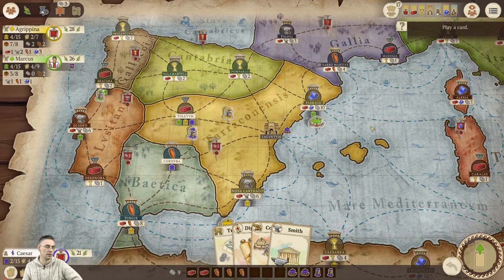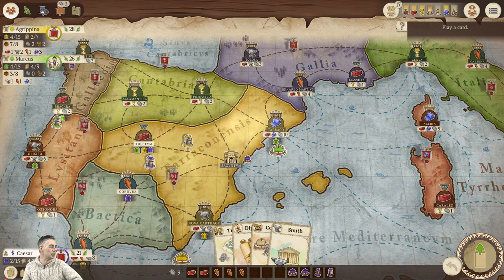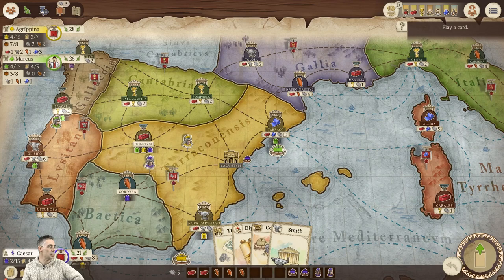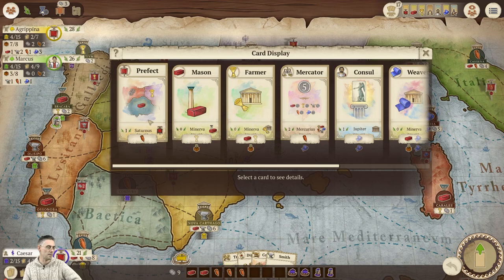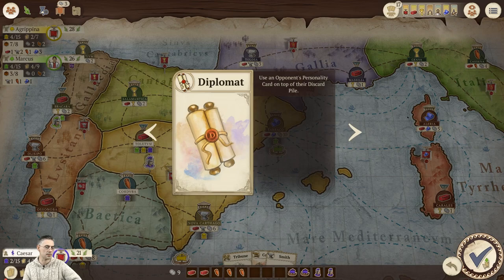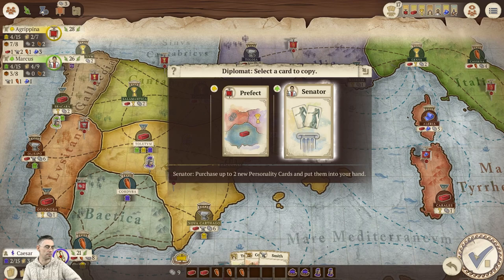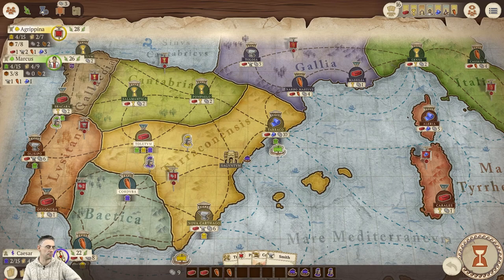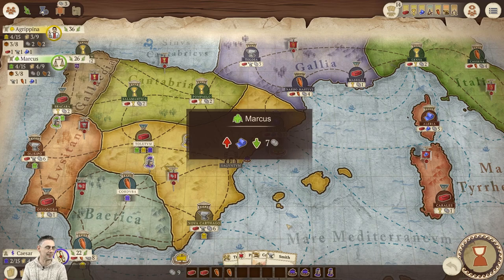Now we can start building, although I only have nine money. There are no Mercator cards out. I can only copy a Prefect card and a Senator card. Is there anything for me to buy with a Senator? Oh, there is — I could buy that Prefect. Let's do that. Using Diplomat on the Senator to buy one card — I know it's only buying one card but that's fine. It makes me feel dirty using a Senator to only buy one card.